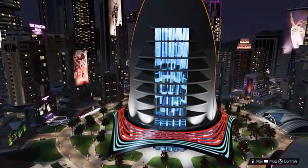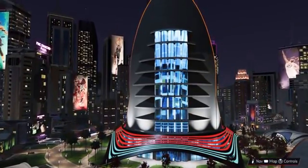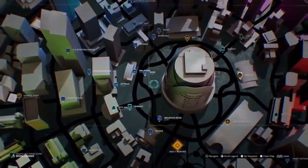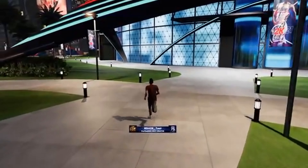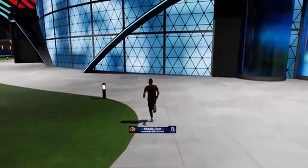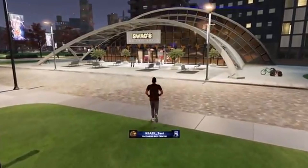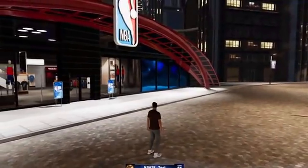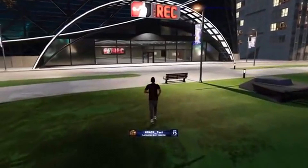We're pretty much in the middle of the city now — the main drag. You can notice the main event center here. This is where you'll be participating in all new and returning events which will be held inside the event center, and special intra-affiliation competitions will take place here as well. You'll also find all your staples here in the middle of the city: Swags, NBA Store, Pro-Am, Rec, Gatorade Gym — a lot of things you guys have come to love over the years.